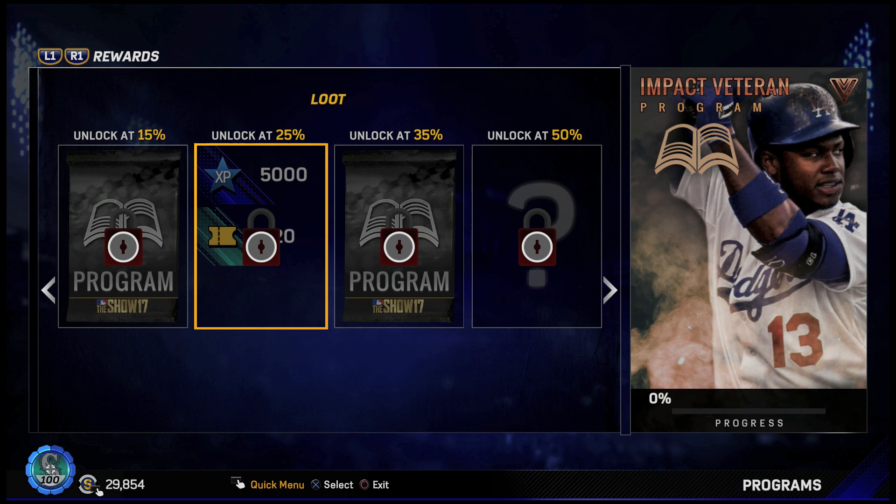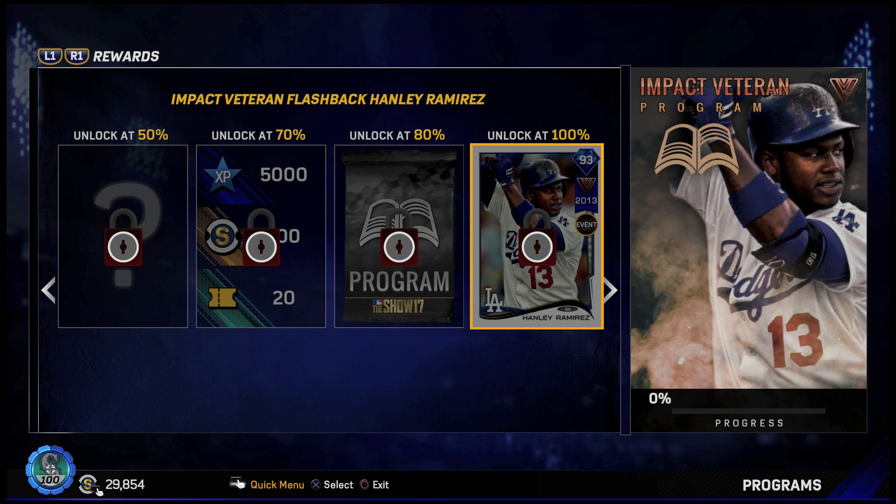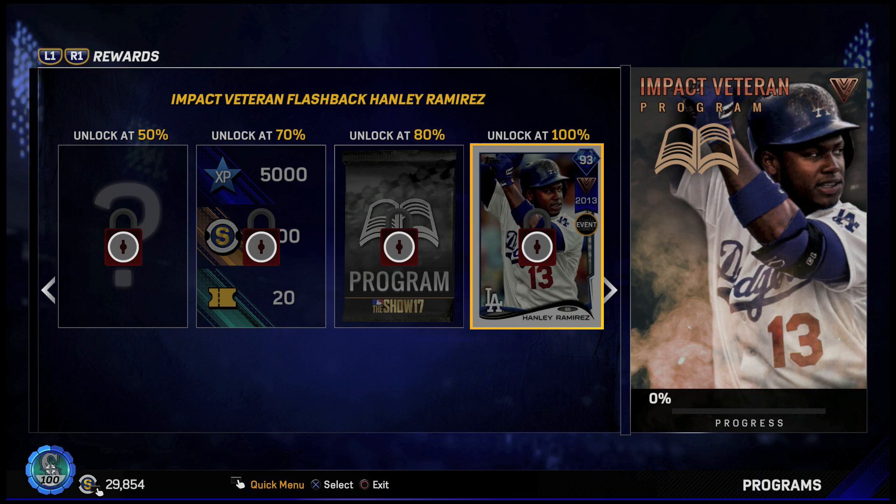At 15% we get a program pack. At 25% we get some XP and tickets. At 35% another program pack. At 50% a Dodgers flashback. At 70% some XP, stubs, and tickets. At 80% we get two program packs, and then at 100% we get Impact Veteran flashback Hanley Ramirez.